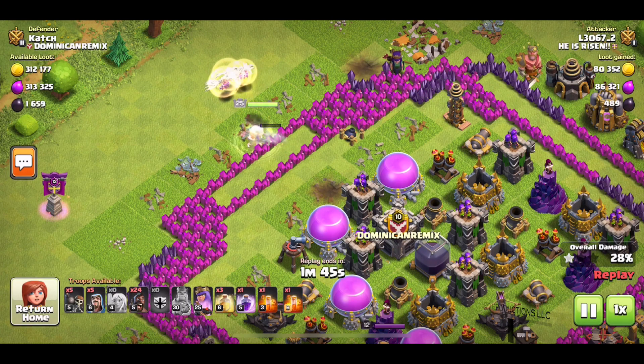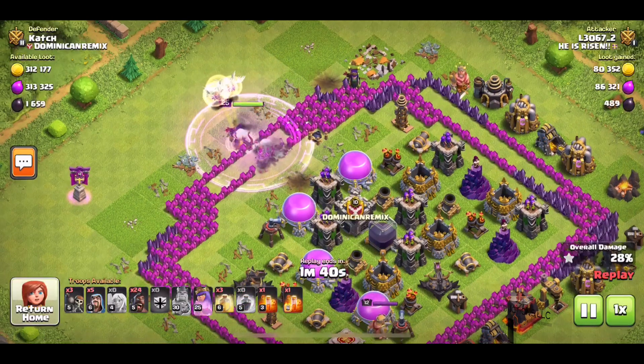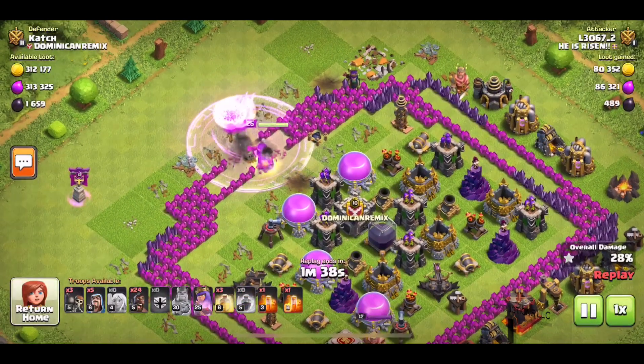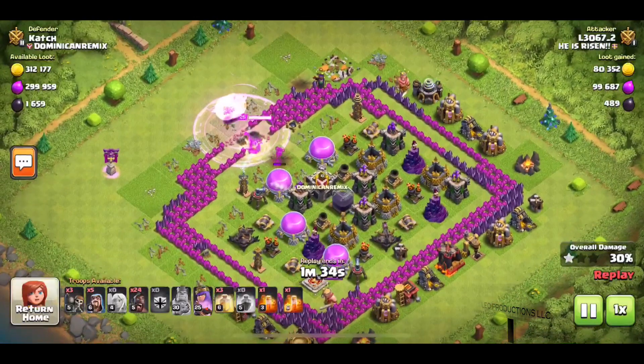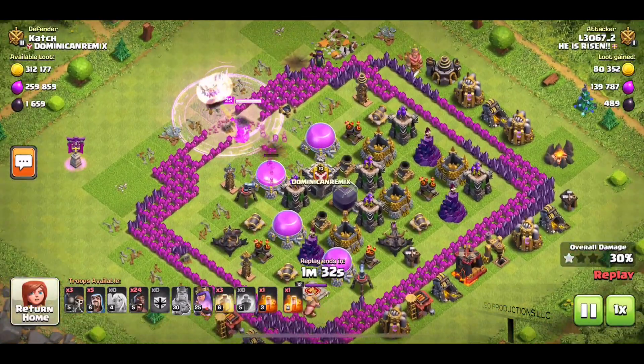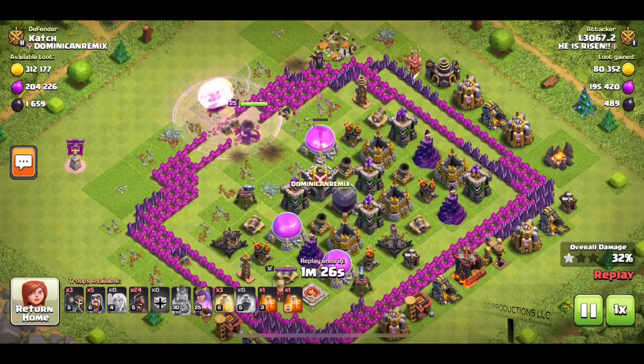I was hitting them and they're going down pretty quick, my level 25 Queen. So let's do a Rage Wall Breaker just for funsies. Now this Rage is going to act as healing extra strength and my Queen's going to do more damage. At one point I'm thinking, why don't we Queen walk this entire base? But no, let's bring in the Hogs.